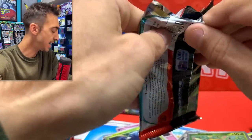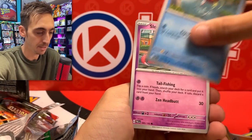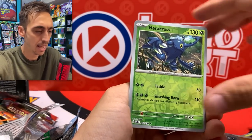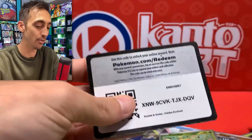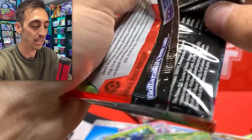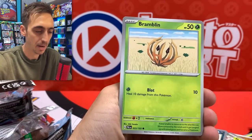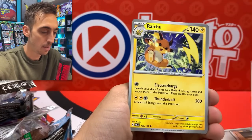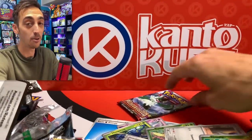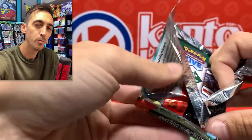I think there could be another EX or two in these, but that should really be it. We've got Tinkaton for the holo. Either one more illustration rare or these last three have to be empty. We've got Magikarp, Slowpoke — the Magikarp would be amazing to pull. We've got Azurill, Gyarados, and Luxray holo for the rare. Code for you. Two packs left. I think about 12 hits per box is pretty much guaranteed, with a chance at maybe up to 14, but I haven't seen any boxes over 14.